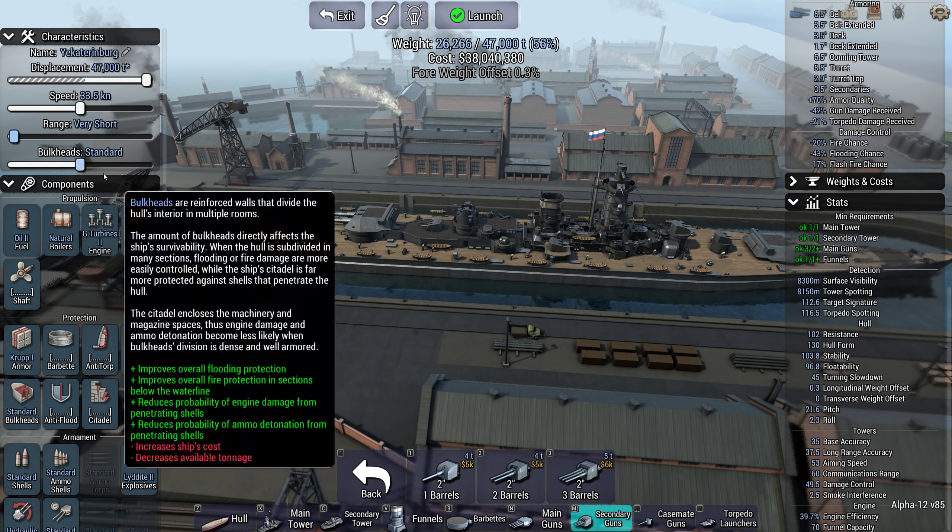Engine efficiency is pretty low right now. Let's go balanced. How fast can we go on a balanced boiler? 30 knots - perfectly acceptable. Diesel shaft upgrade, the armor, and all the rest of it. Let's go for anti-torpedo 4. Flash fire chance with high TNT - we'll go with high TNT again. Let's go with auto-loaders this time and electro-hydro turrets - get all the fanciest things. Still have loads of displacement left, absolutely tons.